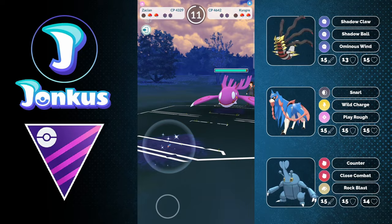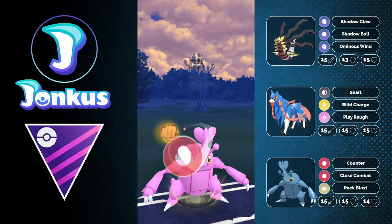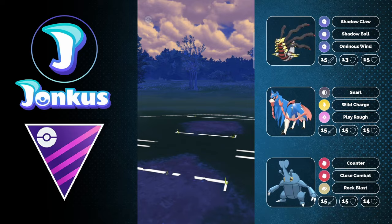The Dialga comes in against us — can I outspeed it? Yes. But with no shields left the opponent goes for a full farm. I get the next Close Combat off at the perfect time but it's tough. With Giratina I go for Ominous Wind — a very weak move — but it's enough to knock out the opponent's Kyogre and we move on.